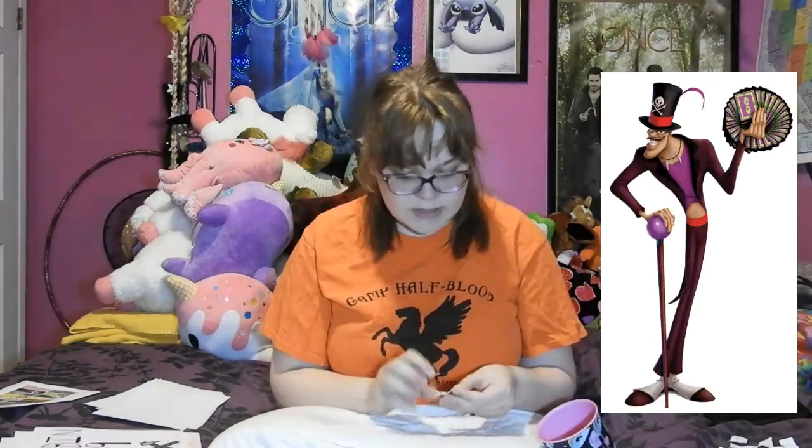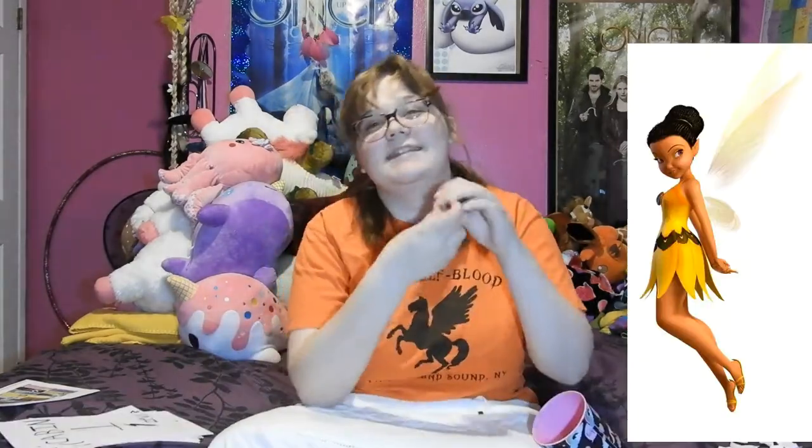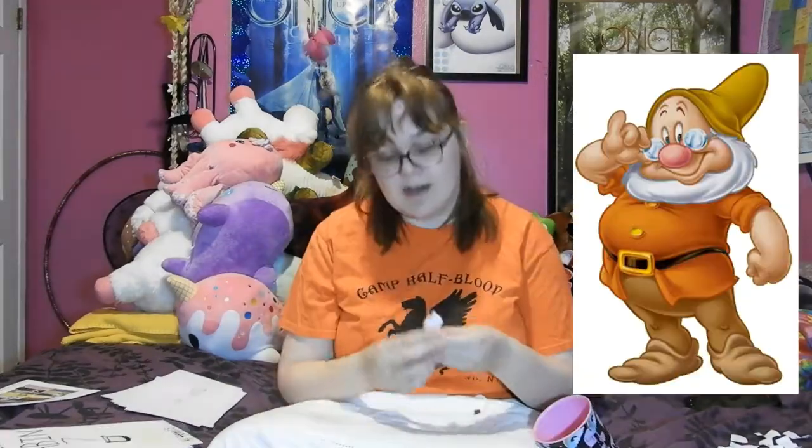Wally — I've got to put you in Hephaestus, because you're hardworking and you're a machine. Dr. Facilier — I think we know exactly where he's going: Cabin 13, Hades. The main reason is because he talks to the dead. Iridessa from Tinkerbell and her friends — she is a sun fairy, so I think we're going to put her in Apollo.